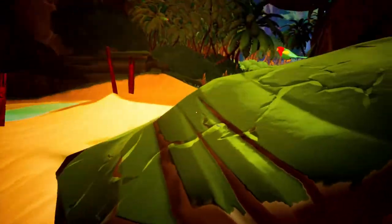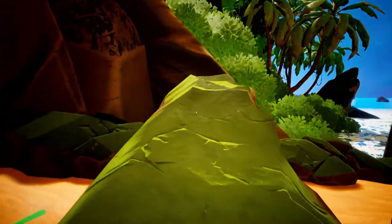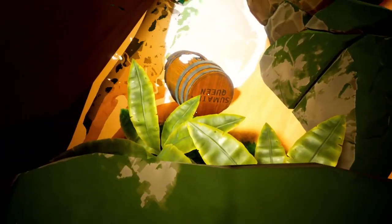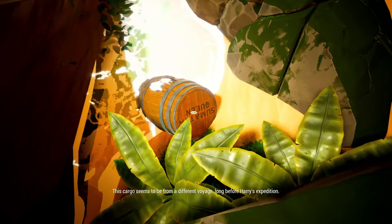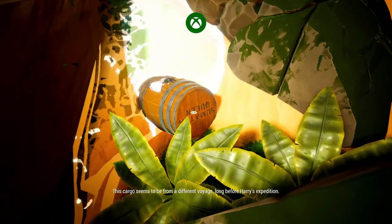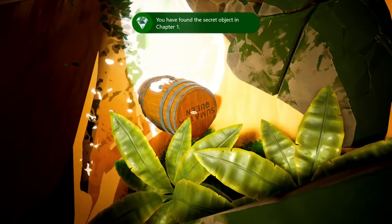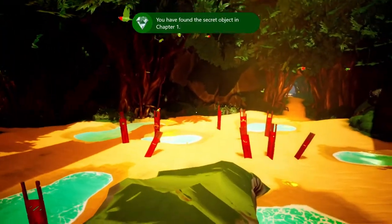Now we're going to get a secret achievement in this level. Go on the walkway that has moss, go all the way to the end, and you will see a barrel in the water. When you see the eye symbol, click it — this will be your first secret achievement: 'A Brigantine, a Brig, and a Bark.' This is the secret object in September 1.